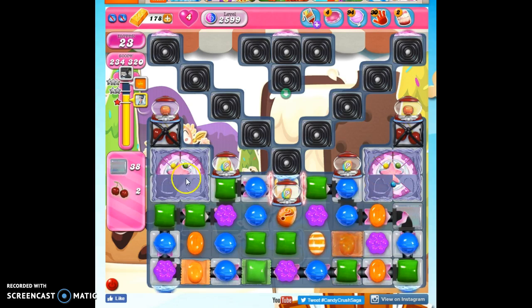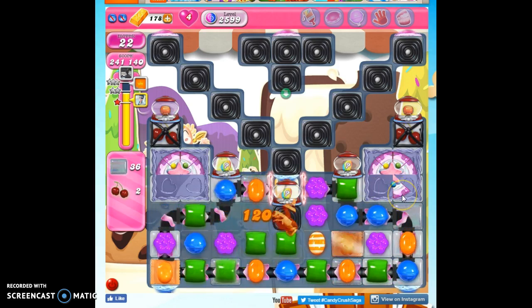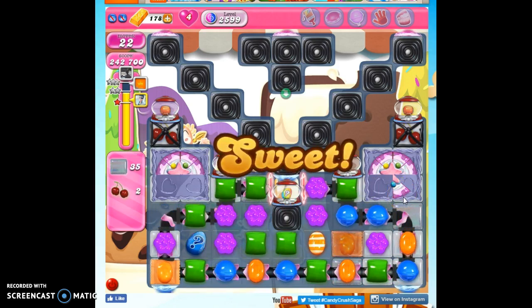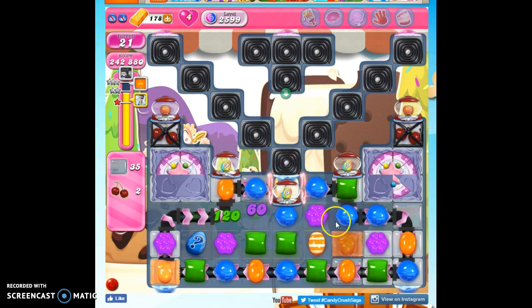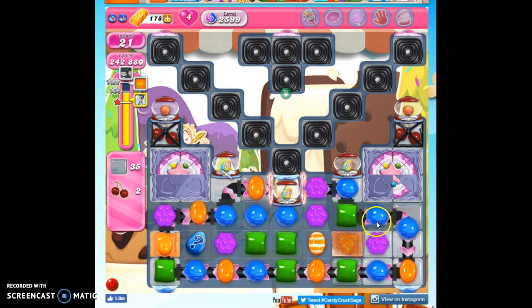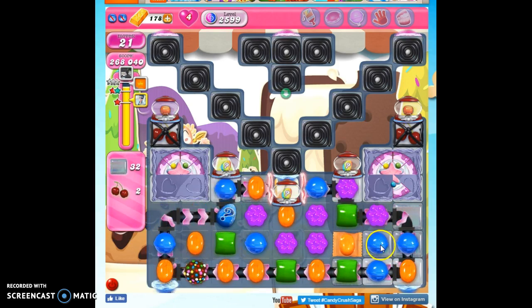I wasn't even trying on this one, and I've already got more done here than over there — that's what I'm talking about. Not easy. Let's get more of these Mystery Candies out. That was almost a color bomb. Well, maybe I can get another stripe in a better spot.